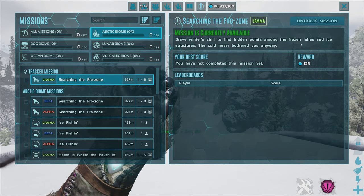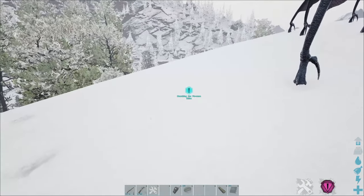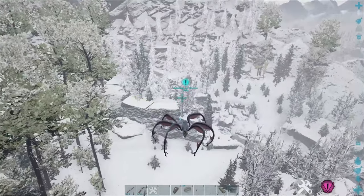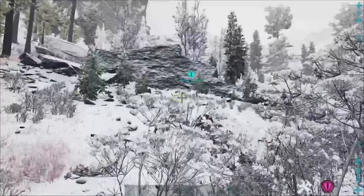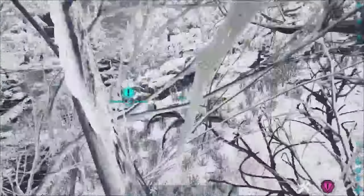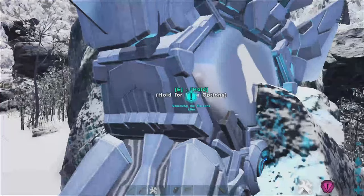We're going to go for the closest one. If you click on it and then click 'Track Mission,' you'll have a little icon come up on the map — as you can see we've got 'Searching the Frozone' showing 300 meters away. All we've got to do is make our way over there. For whatever reason my Genesis save is glitching like crazy.